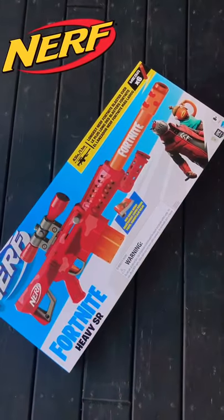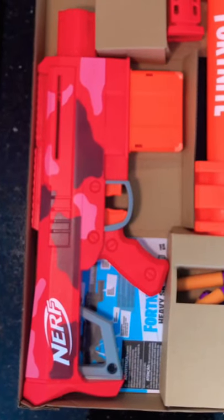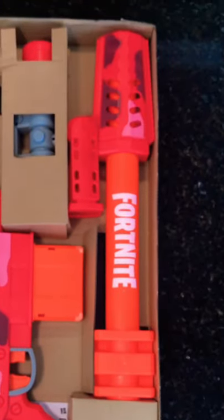It's time to show you the Nerf Fortnite Heavy SR. Inside the box you're going to find the blaster itself with a six round mag, a set of directions, a barrel with a fixed bipod, the scope, and inside here you'll find six mega darts as well as the bolt assembly.